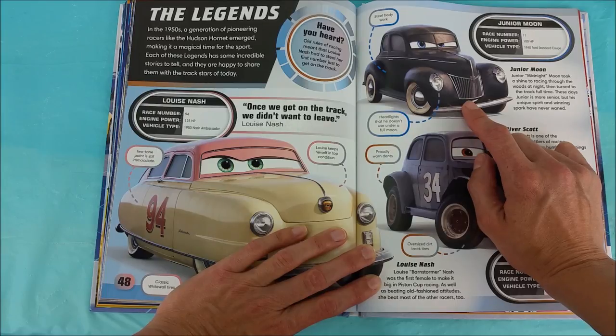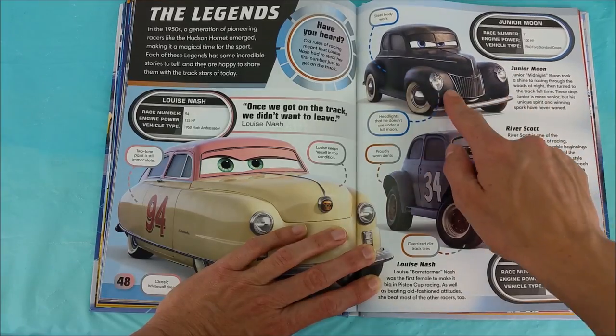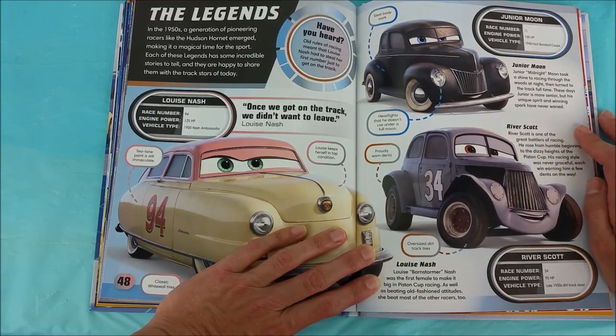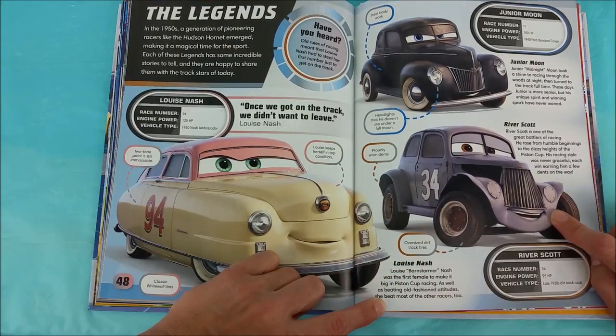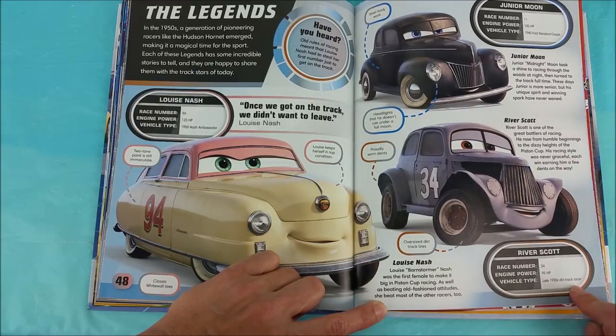Junior Moon, race number 11, engine power 100 HP, vehicle type 1940 Ford Standard Coupe, steel bodywork, and headlights that he doesn't use under a full moon! Junior Midnight Moon took a shine to racing through the woods at night, then turned to the track full time! These days Junior is more senior, but his unique spirit and winning spark have never waned! River Scott is one of the great battlers of racing! He rose from humble beginnings to the dizzy heights of the Piston Cup. His racing style was never graceful, each win earning him a few dents on the way! Proudly worn dents, oversized dirt track tires! River Scott, race number 34, engine power 95 HP, vehicle type late 1930s dirt track racer!